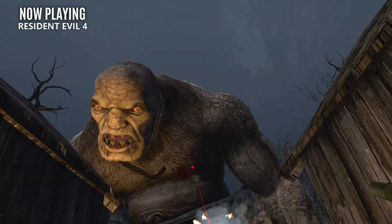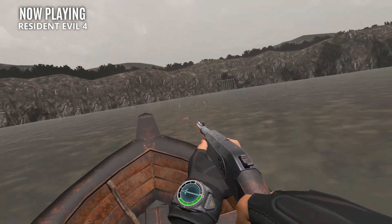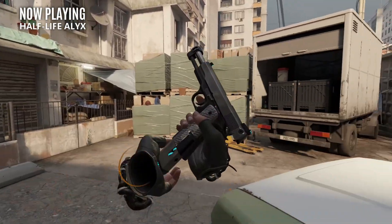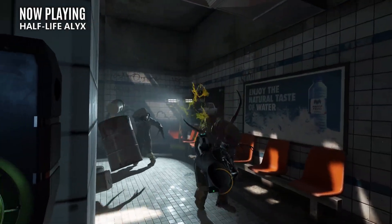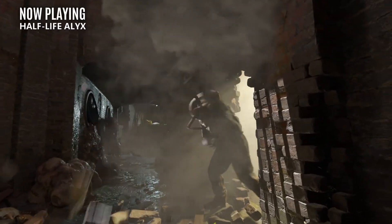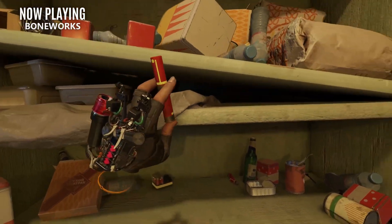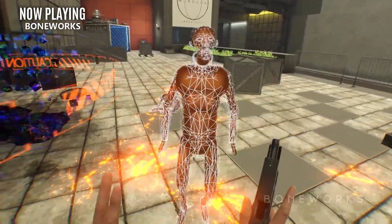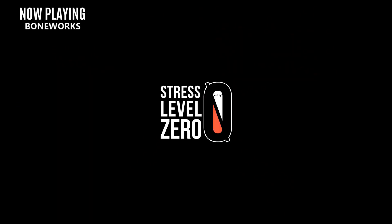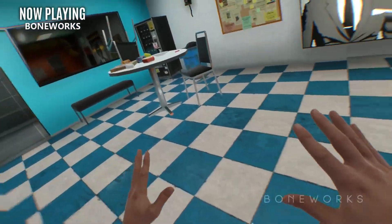Resident Evil 4 is a Quest 2 exclusive, but don't worry PC VR players, because we have fantastic alternatives like Half-Life Alyx and Boneworks. Half-Life Alyx is easily the best VR title available, with absolutely stunning graphics, extremely realistic physics, excellent fast-paced combat, and a top-notch storyline. If gunplay and melee mechanics are what you're looking for, Boneworks is unmatched — and almost three years later it's still amazing what Stress Level Zero was able to pull off. Let's hope they can do that again with BoneLab on the Quest, which I'm definitely expecting to put on a future list of the best Quest 2 games.